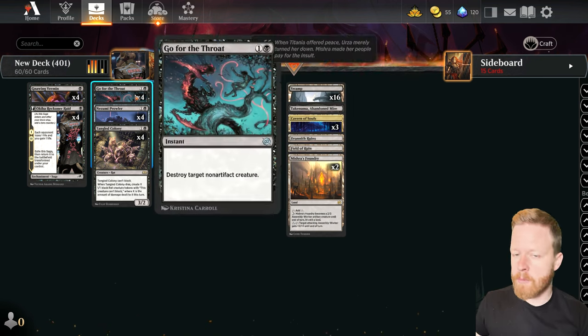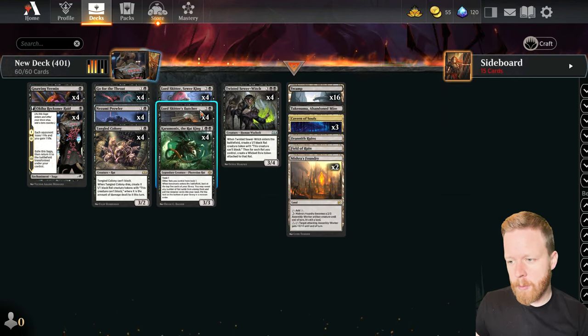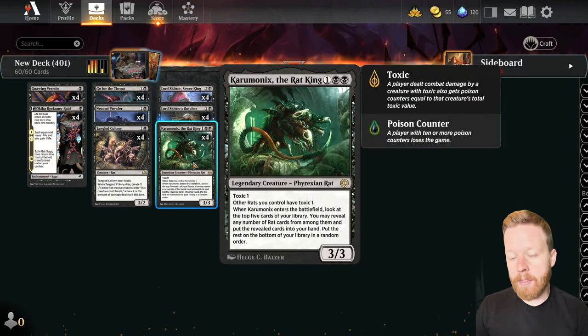Go for the Throat times four, just for some removal in the deck. Lord Skidder — one of the best rat cards by far. Then we're playing Lord Skidder's Butcher. This one I'm not 100% sure on, but it's got a lot of versatility. You can make more rats, you can draw cards in the later game if you desperately need to, and then the biggest thing on this card is giving all of my creatures menace. Sometimes you have a full board and they have a bunch of blockers, and this thing can just come down and win you the game.